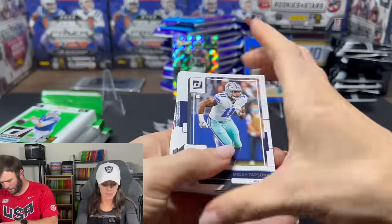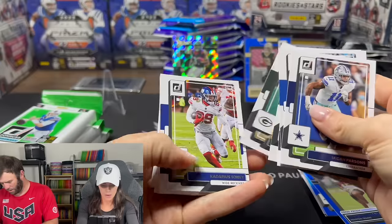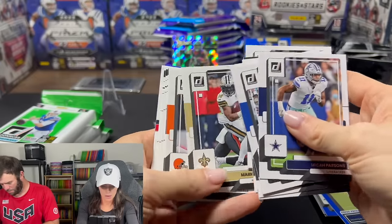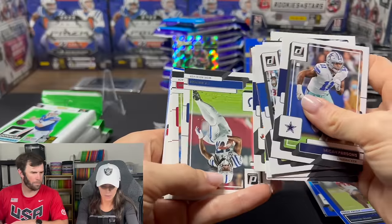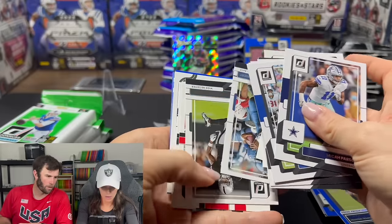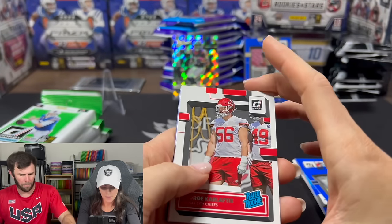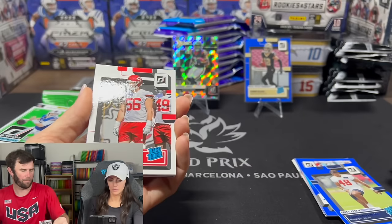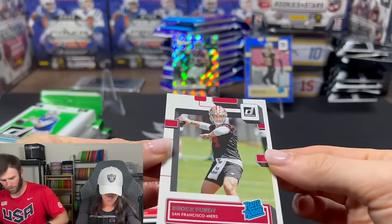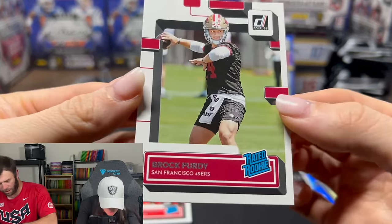Micah Parsons. This is kind of cool, going through all the rookies and seeing all of them. I'm looking for a Tom Brady — the Tom Brady might be a dollar card. Purdy! Oh, you got him? Yeah. Set that down — tell me what you think. You're basically our PSA grader.